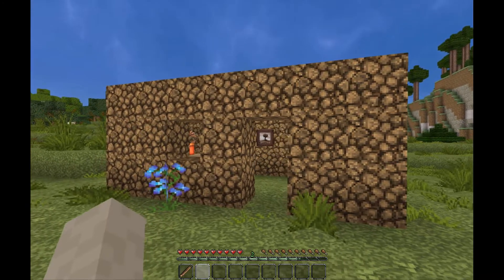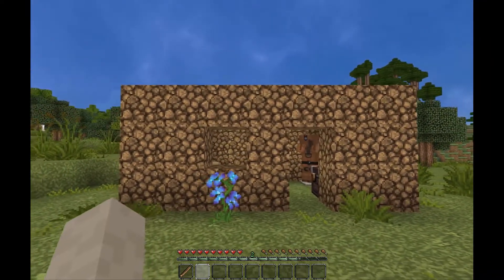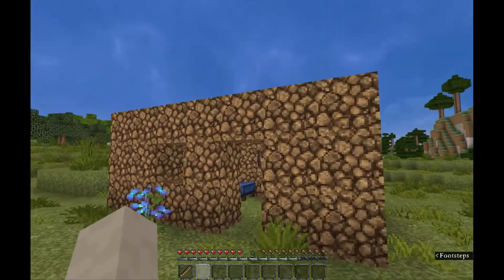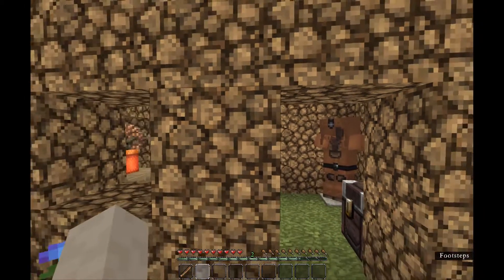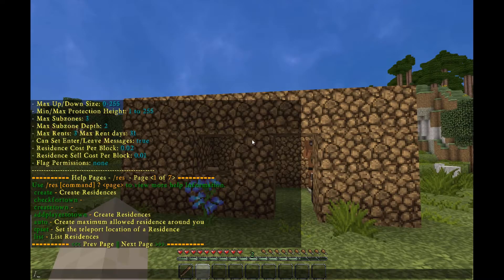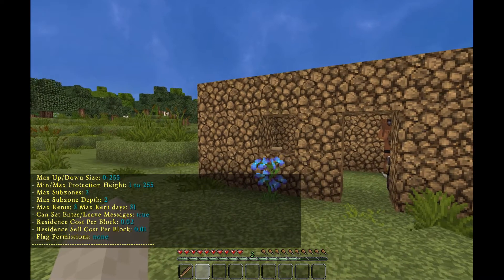We have here one of Cesar's masterpieces that perfectly captures the complexity and beauty of his architectural style. If you're wondering if you'll be able to create a residence big enough to cover this mansion, you'll want to type /reslimits to see the dimensions and how many protected areas you're able to create.